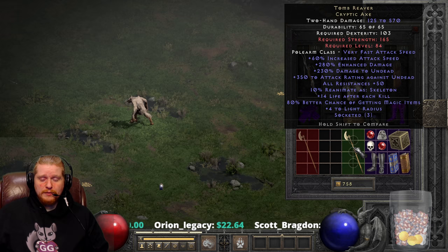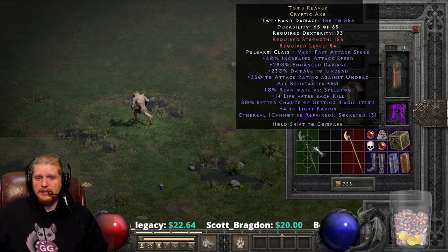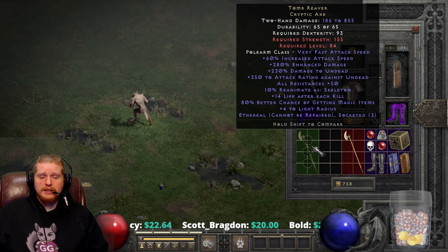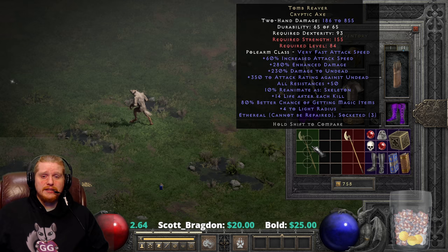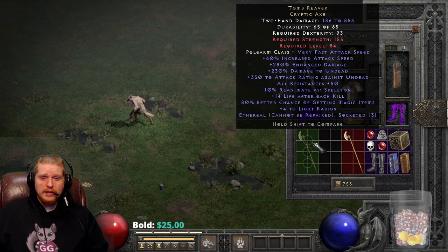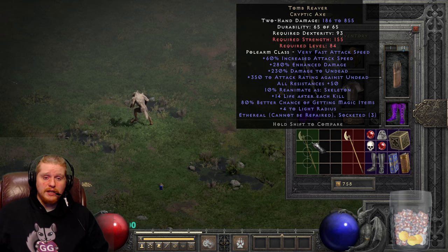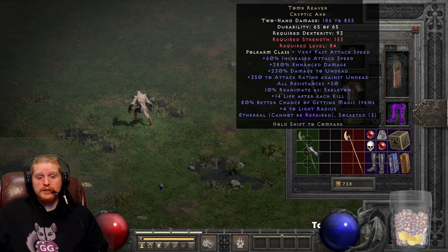One of the main things that druids will do with these is find 15% increased attack speed, 40% ED damage jewels — those are the ideal. What you would do is get your hands on two 15/40 jewels and a Zod rune, and you're going to socket those into the Tomb Reaver Cryptic Axe: number one to increase the damage, number two to increase the attack speed, and number three to make it unbreakable so that you don't have to worry about the ethereal effect disappearing.